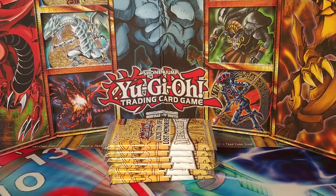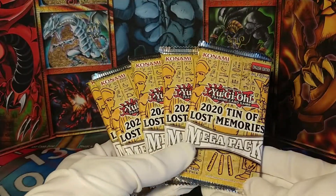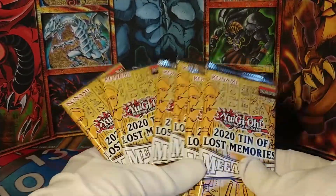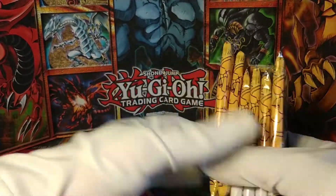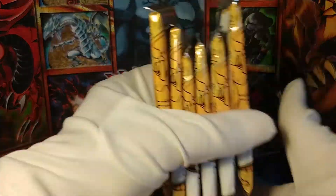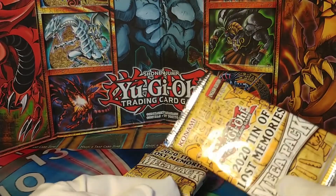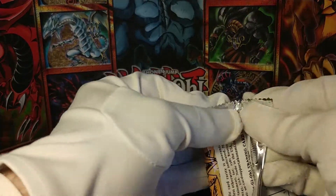Hello and welcome back to another Friday special. Today I have six packs of the 2020 Tin of Lost Memories mega packs — not tins, not this time. I purchased these online for actually a pretty good price. I don't know if there's any way to weigh these mega packs and pick out the good stuff, but I'm still looking for a number of cards from these Tins of Lost Memories, so maybe I'll get them here.